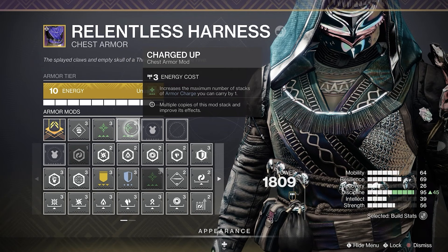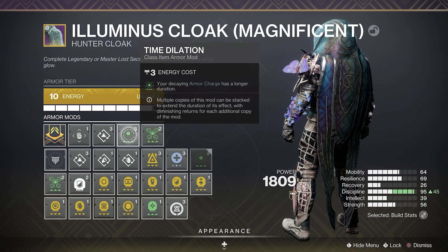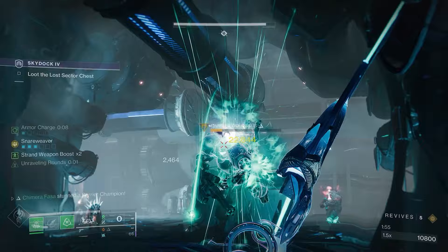On the chest, I'd like a couple of Charged Up mods to increase my stacks of armor charge. On the legs, I rock two Strand Surge mods to boost up the bow and any other strand weapons you might be using. And if you want, you can throw on a Recuperation mod for more health. On the cloak, you want Time Dilation to extend the time of our surge mods, and Powerful Attraction to slurp up orbs. You can also add Distribution for more ability energy.